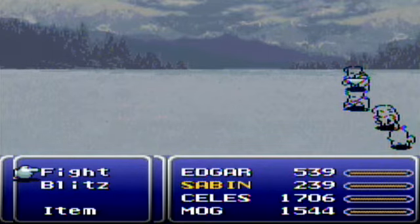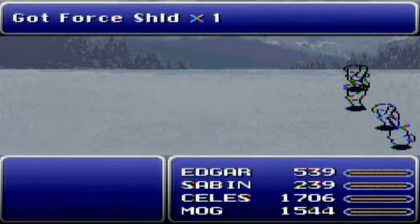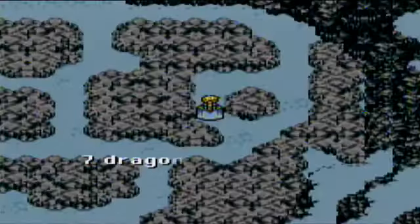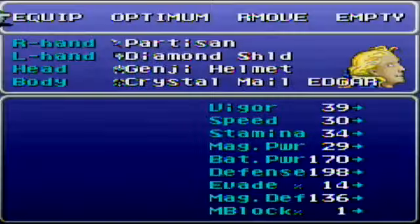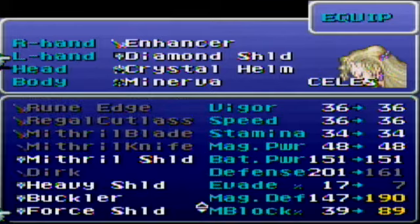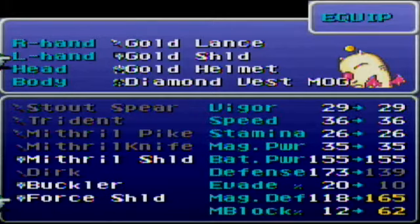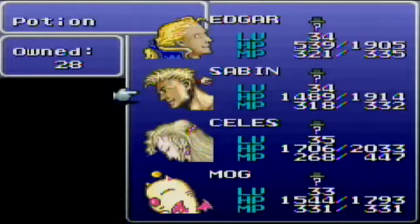Ten magic points. Slow 2 and Haste 2 finally learned, and we learned Mog's last dance — yet another key reason why I wanted to do that right now. Seven dragons left; one of eight complete. So what did I come in here to do? I think I wanted to equip that Force Shield. I'll give it to Mog, actually, since regular defense is down a lot but magic defense is up pretty good. Let's use a few potions and heal up that HP.